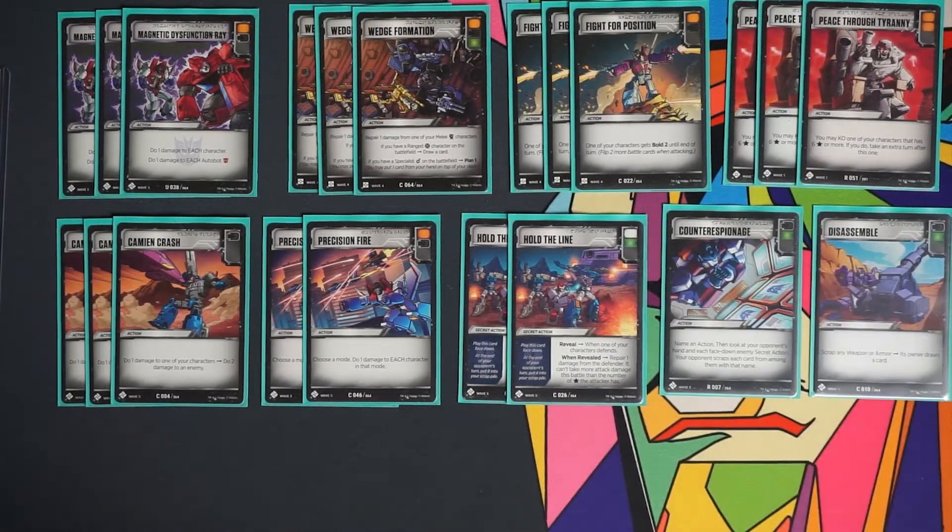The last card is Disassemble — a fantastic card, similar to Ramming Speed or Vaporize with a couple of conditions. It's a black and green battle icon: if it were just black it would do what Vaporize does, but they gave it green so you can pick it up after combats. It says scrap any weapon or armor — the owner draws one card. That means you can also target your own character if you need to get rid of a Bashing Shield or Enforcement Baton and shuffle it back in. Whoever loses the upgrade draws a card, so it essentially cycles itself out.